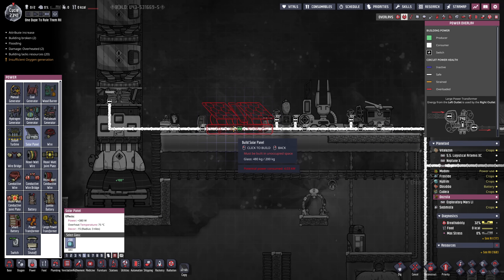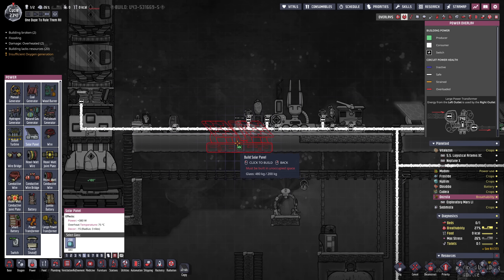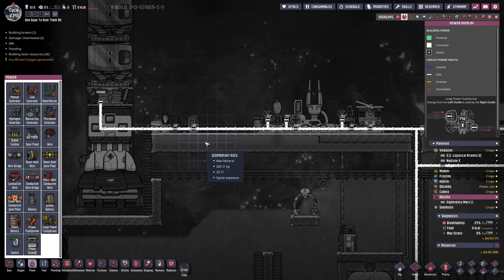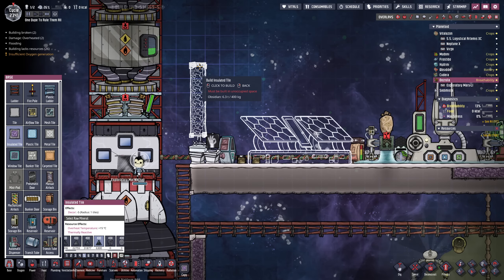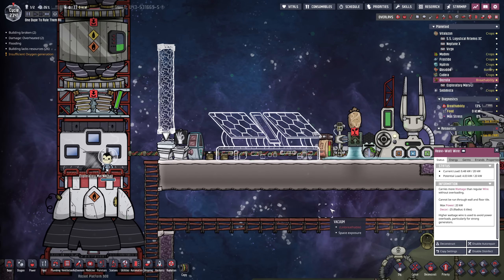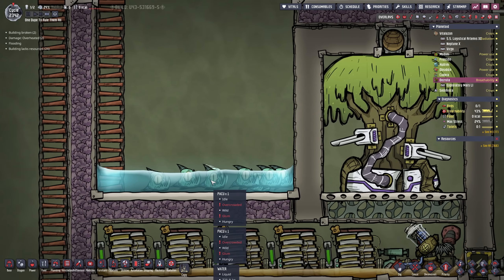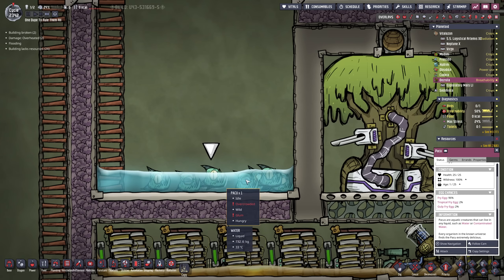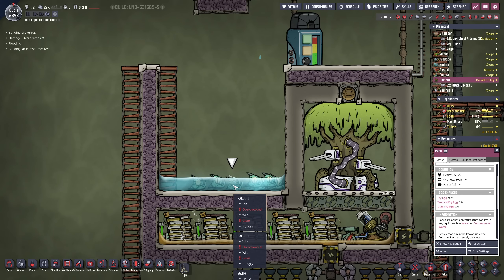In terms of solar panels we might be able to get an additional one in here and then protect it with some obsidian tiles. We could have gotten two more in if I arranged this a little bit better, so I think we're gonna have to make do with one additional. The fish can finally swim. They are still overcrowded. However within the 25 cycles they live they should produce one egg, but it might be dependent on other conditions. Maybe they don't do it if they are overcrowded already.